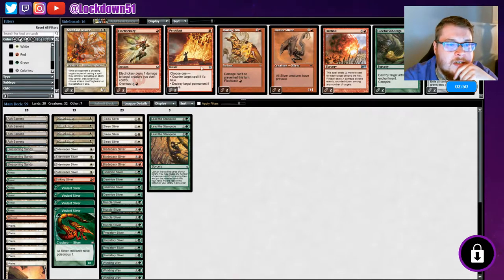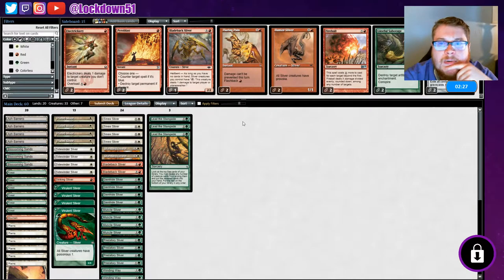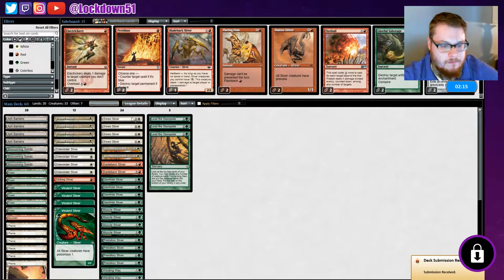Alright, what do we want against Burn? Hunters not great, Standard Bearer we want in. We don't have much for Burn — I really want to bring in some Armadillo Cloaks again, like drop our extra Hunter from the sideboard that we never use and put in an Armadillo Cloak or something. Bladeback is a little slow. Yeah, I guess we run it back like this and see what we can do.